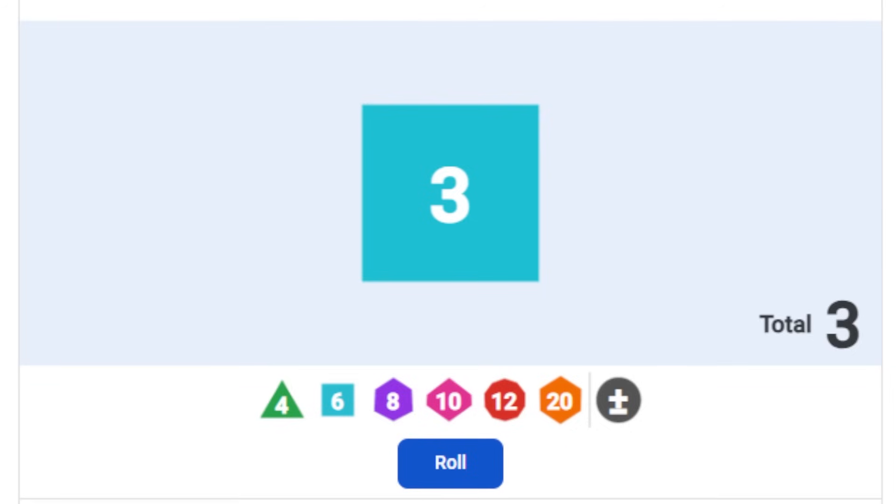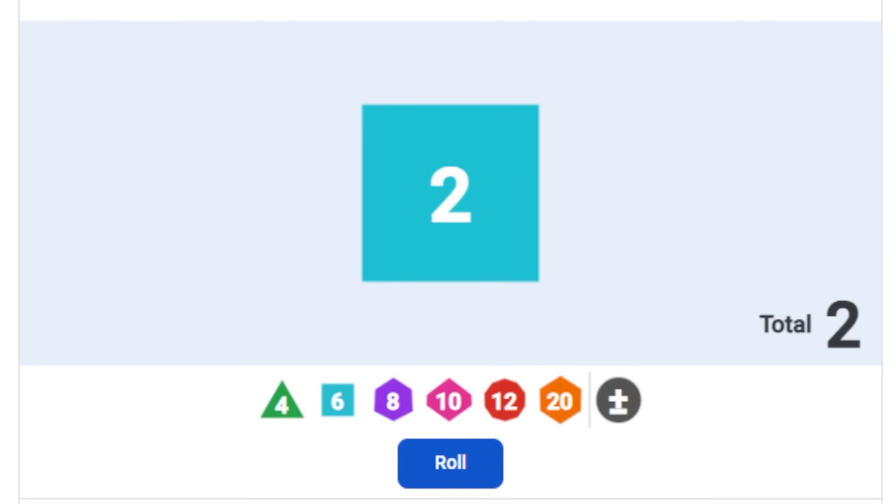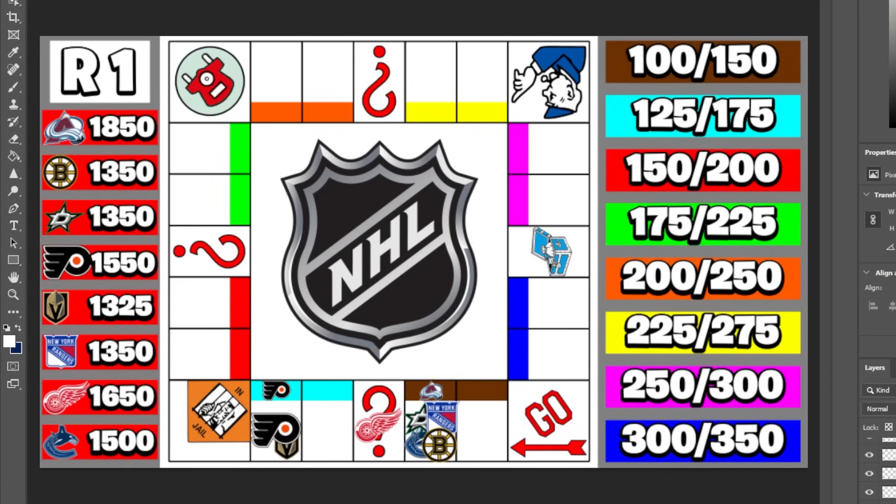The final dice roll of round one goes to the Vancouver Canucks, and they land on number two — most fitting way to end the first round. Five of our eight teams are on the same spot. Vancouver is tied with three other teams, left with $1,350, while Colorado becomes the first team to hit the $2,000 mark. Honestly, I didn't even think this would be possible in round one, but here we are.